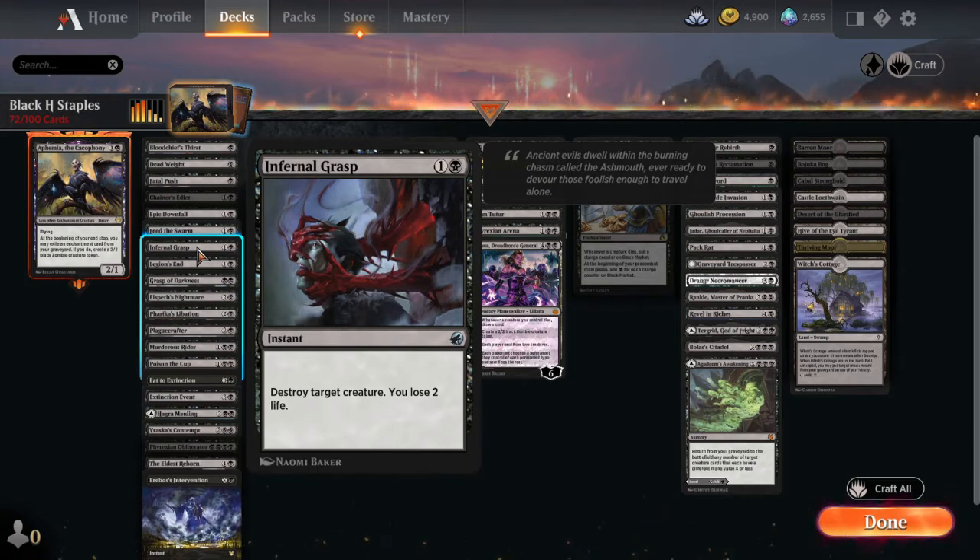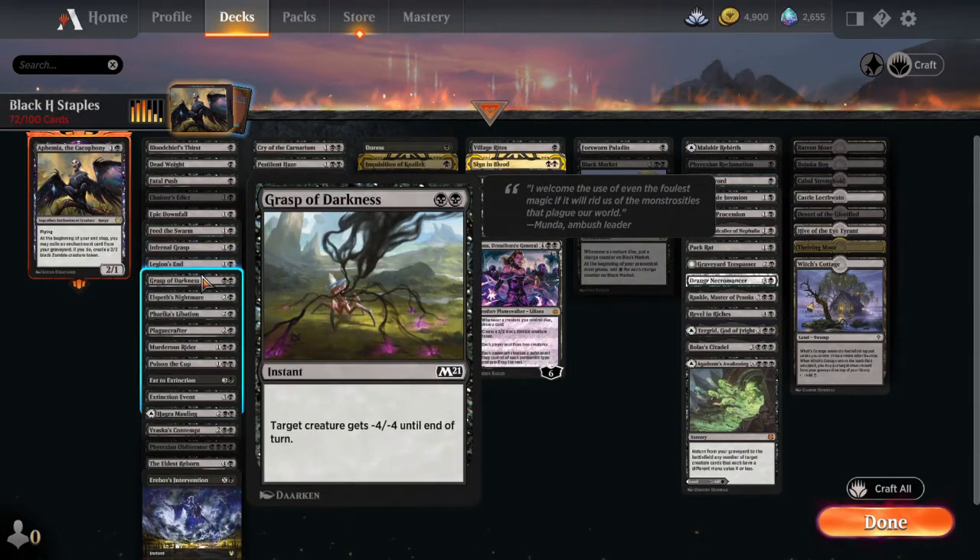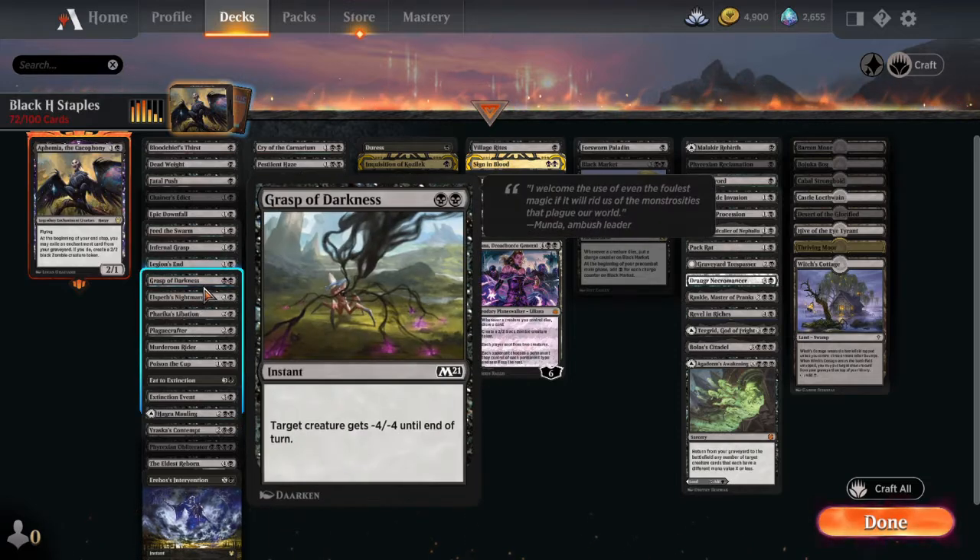Infernal Grasp is a new card I really love — destroy target creature, you lose two life, two mana at instant speed. Legion's End exiles a target creature with mana value two or less and all other creatures that player controls with the same name, then reveals their hand and exiles matching cards from hand and graveyard. Grasp of Darkness is another one that answers indestructibles — just minus 4/minus 4 for two mana at instant speed.